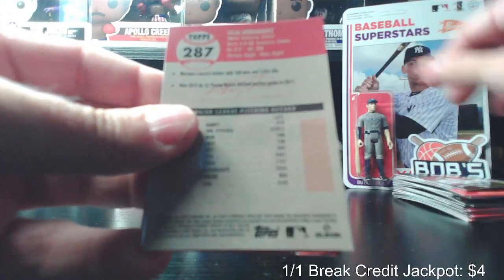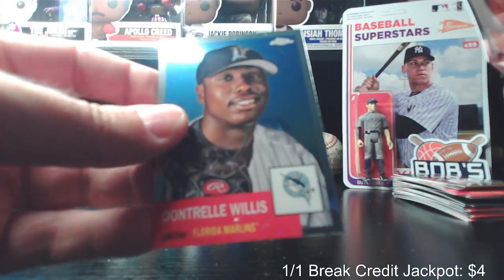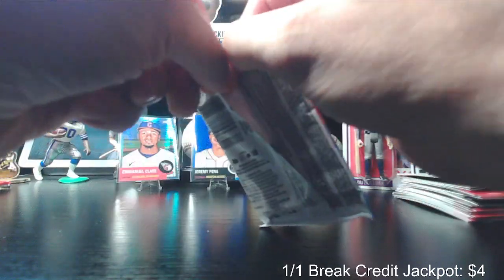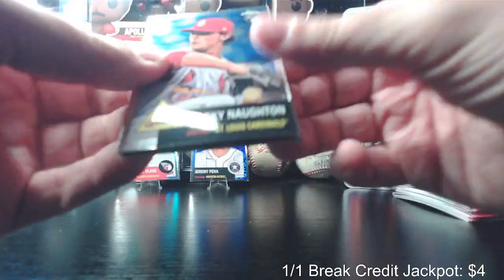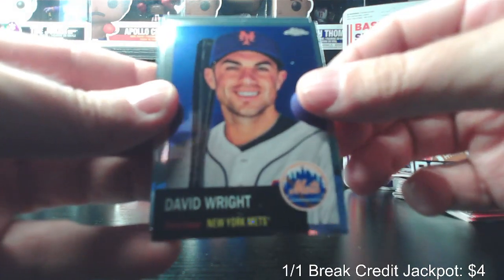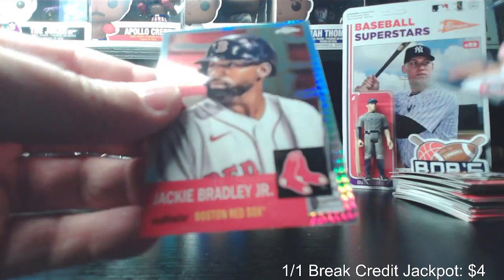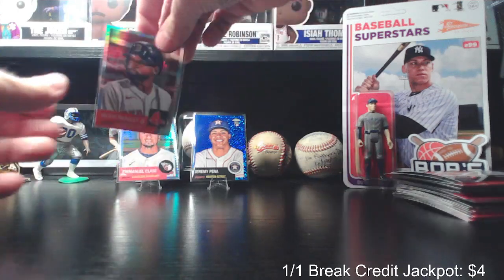Bryce Elder rookie card. Felix Hernandez. Gaylord Perry and Dontrelle Willis — Willis was one of those pitchers, for a really short span of time he was elite, very exciting. He was also a good hitter. One of my favorite current names in baseball — Packie Naughton, rookie card. Oh nice, there's five cards in this pack. George Foster. They hooked us up — David Wright, one of those should-have-been Hall of Famers. Robbie Ray, and then a Jackie Bradley prism refractor. We'll drop it back here with the Emmanuel Clase because they look so pretty.